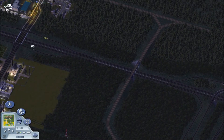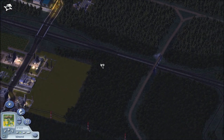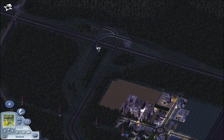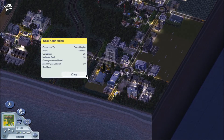Usually they're bigger than that — I don't remember why I built this one so small, but I did. There's one of the rail lines, and here's the interchange with the highway that comes in from Fulton Heights.